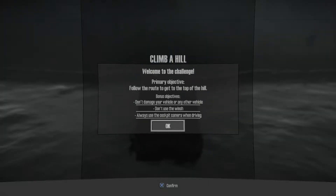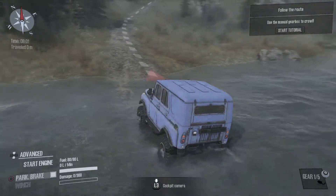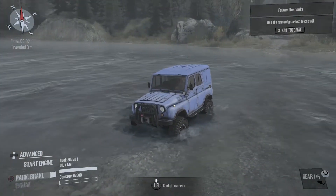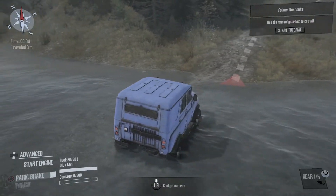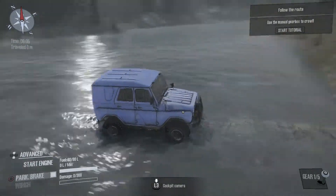I've got to start the challenge. Come on, T, let's do this. Follow the route to get to the top of the hill. Check it out — starting at the waters. Nice, eh? It looks very nice until you get into the cockpit. You could do the water run, but then you go around here.